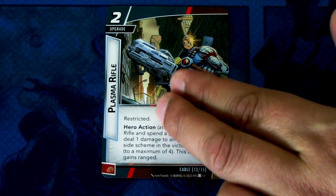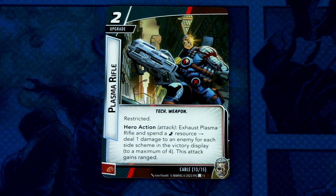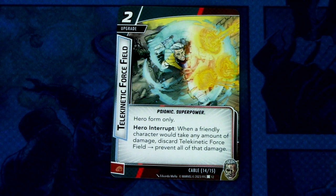Next we have Plasma Rifle, a two-cost upgrade, tech and weapon traits, restricted. Hero action attack: exhaust Plasma Rifle and spend an energy resource to deal one damage to an enemy for each side scheme in the victory display, maximum of four. This attack gains ranged. This can be committed as a physical resource. Then we have Telekinetic Force Field, a two-cost upgrade, psionic and superpower traits, hero only. Hero interrupt: when a friendly character would take any amount of damage, discard Telekinetic Force Field to prevent all of that damage. This can be committed as a physical resource.